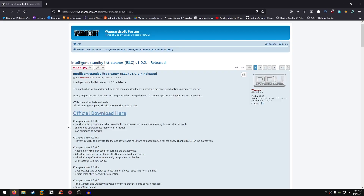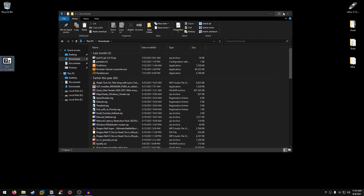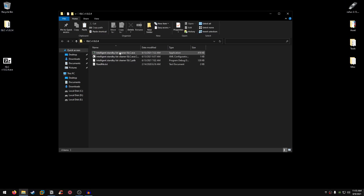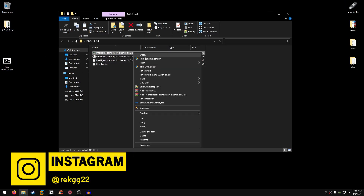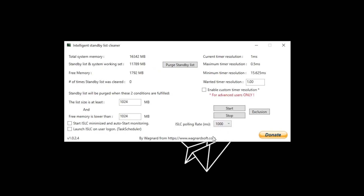If you want to lower your input delay even further, I highly recommend downloading a software called ISLC — Intelligent Standby List Cleaner. I'll leave the link in the description. Click the official download to get the .exe file. Once downloaded, right-click and run it as administrator, extract it, then open the folder, right-click the Intelligent Standby List Cleaner .exe, run it as administrator, and it will open this interface.